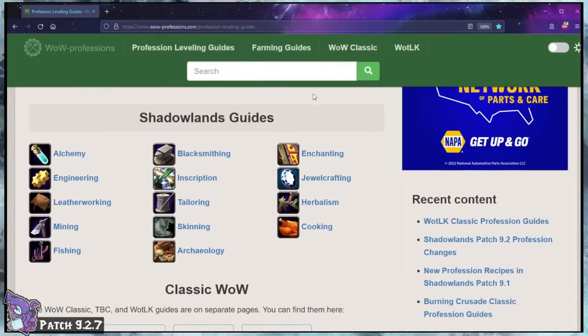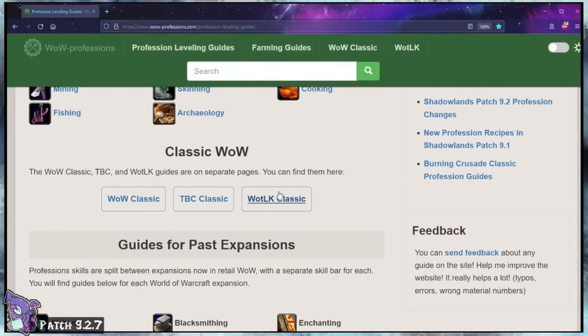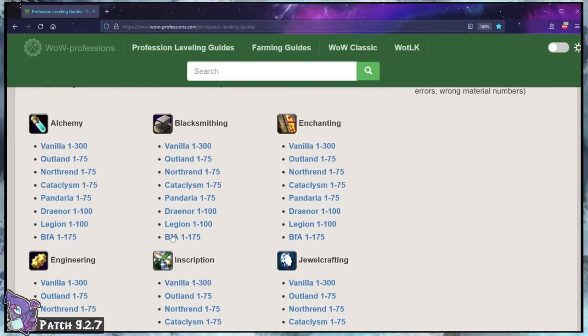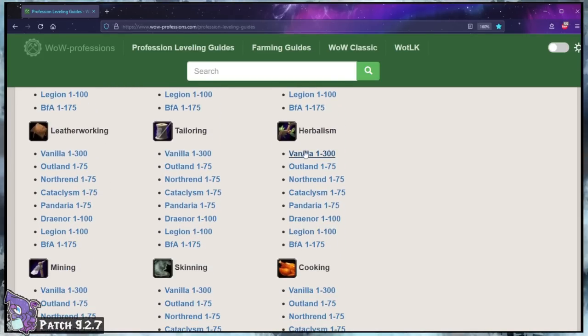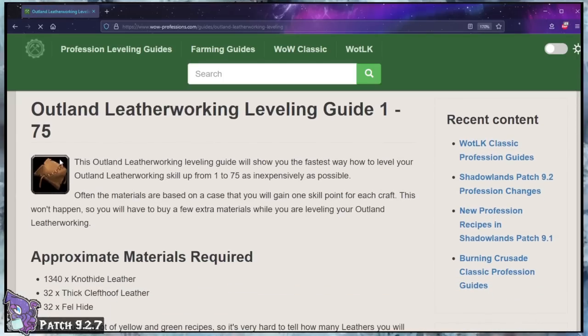I have been asked many times to make profession leveling guides, and I completely understand — it'd be nice to have a guide. But the fact of the matter is, I use a guide myself! WowProfessions.com is a fabulous website that covers how to level every profession, and even has gathering farming routes. Let's take a look at how this makes my profession leveling so easy. I'll walk you through it.